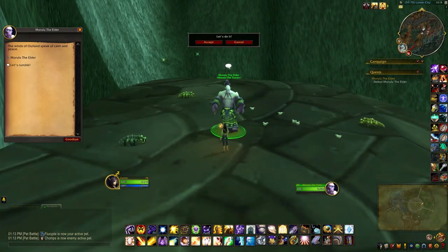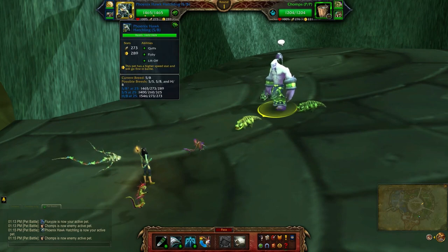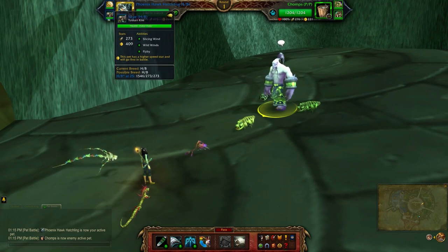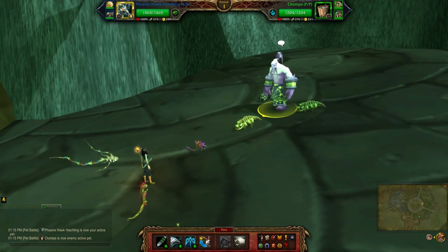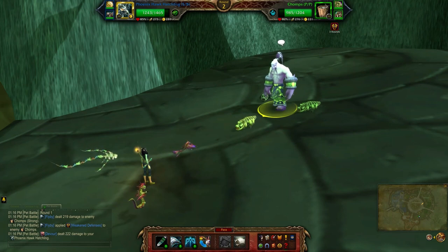For this one I want to switch it up a little bit — this guy has three aquatics. I'll be using the Phoenix Hawk Catchling with Quills, Flyby, and Liftoff; I have a speed balance breed. Next up I'm making use of the Spirit of Competition, which is this month's Trading Post pet. I already had it so mine was already level 25 — hopefully you have some stones to quickly level yours up. The abilities I'll be using are Breath, Ancient Blessing, and Liftoff. And the Tuskarr Kite with Slicing Wind, Wild Winds, and Flyby. I mainly just want to get in the Spirit of Competition since it seemed very fitting to use him at least once for this set of battles.